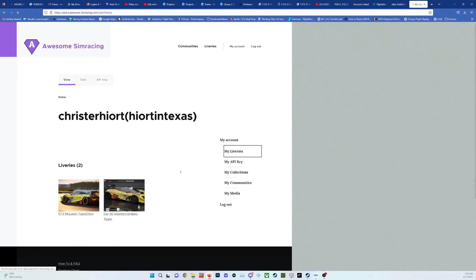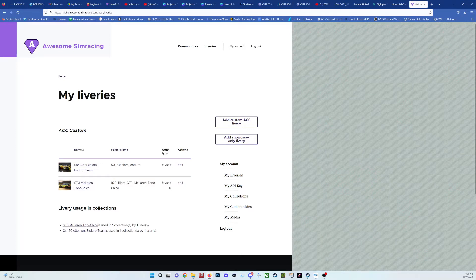I go to my account and my libraries. Here you see the two libraries I have. You can go in and edit and upload new files for a particular livery. I'll add a custom ACC livery. There's a showcase option if you want to make it available for the general public, but for the basic purpose of getting the livery created and associated with e-seniors Season Five, that's what we're looking at right now.